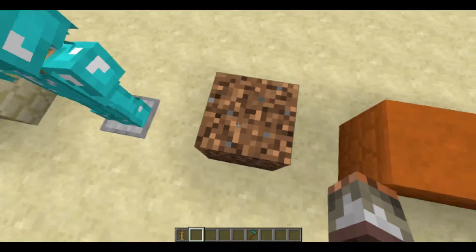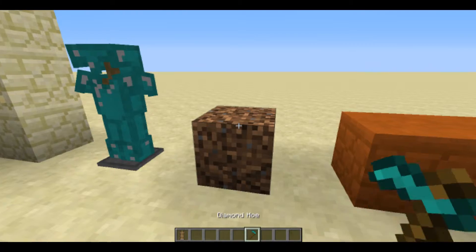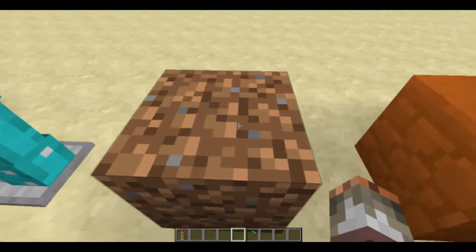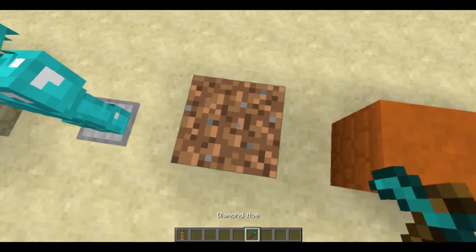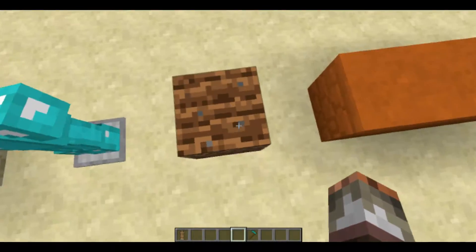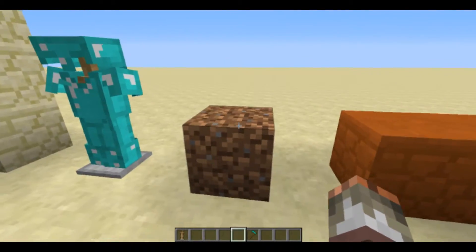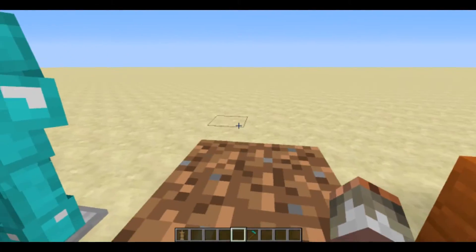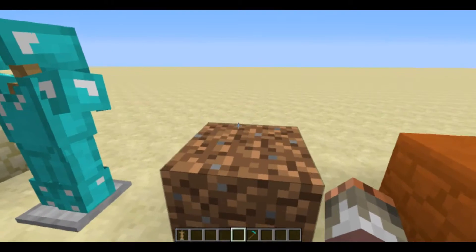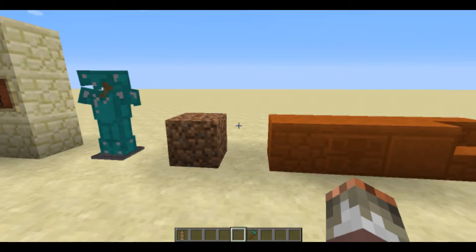Also, coarse dirt — if you use a hoe on it, it will change into normal dirt, and if you hoe it again it will become tilled dirt where you can plant your crops. You can trample it back to dirt as well. There's no way of changing it back into coarse dirt except by crafting it again using gravel and dirt together to get coarse dirt.